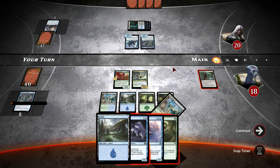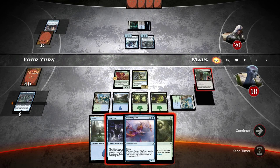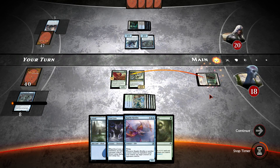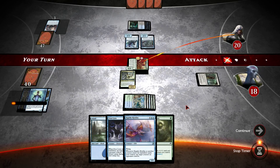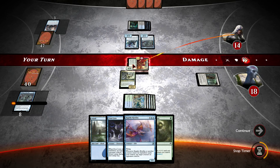Let's drop the Simic Guildgate. What we'll do instead is actually make my Outland Colossus unblockable. I'm well annoyed about that — the fact that he put my Willbreaker into the graveyard. It was literally the next card I was about to draw as well — not impressed in the slightest.